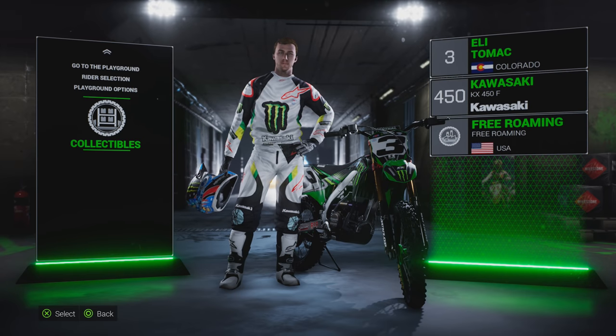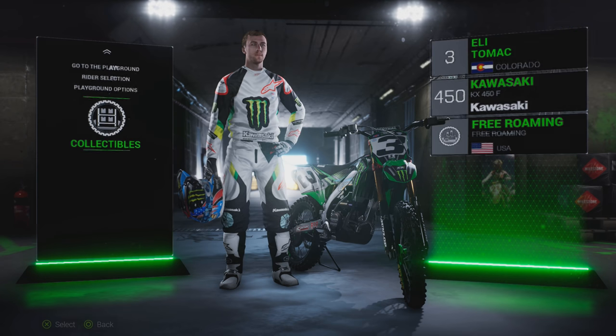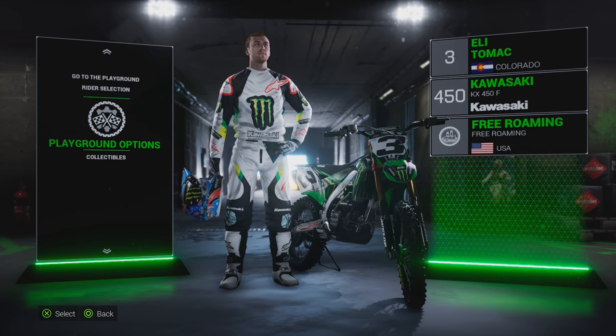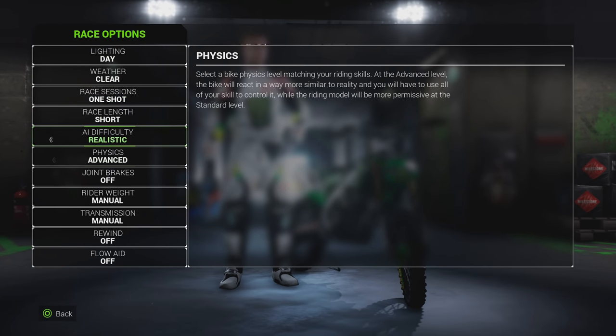Before we get to the Playground, I want to show you this. I guess this is the stuff you can unlock through the compound - you have to find collectibles or something. Here you can see what you can unlock, and you can also choose the options you want. I thought this was kind of interesting, so let's show this off before we actually jump in.